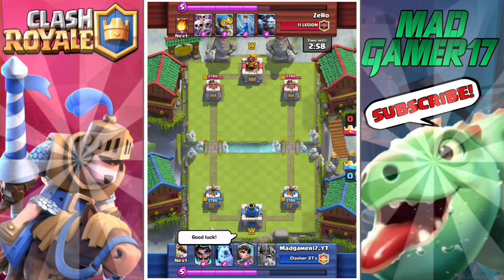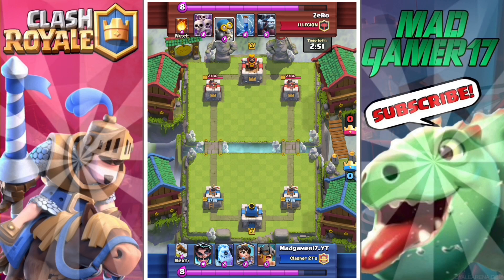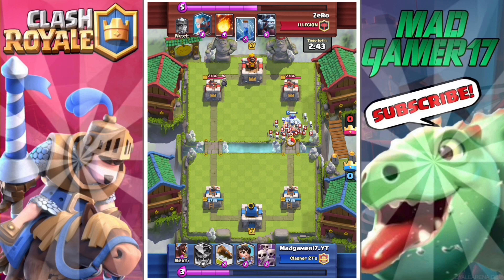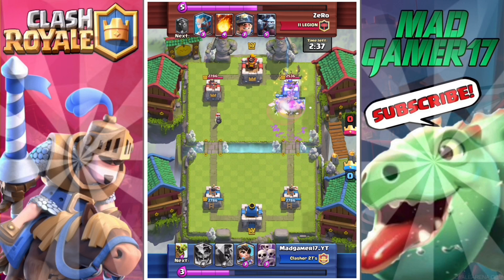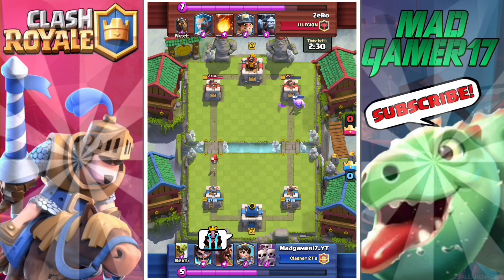Okay guys, so now we're gonna be going over how to get free legendary cards, or any legendary card in Clash Royale. Every now and then, a legendary chest will pop in your shop — I think like once a month — and this is really good. You can get any legendary card from it, and since Supercell added it, it's a lot easier to get these legendaries.